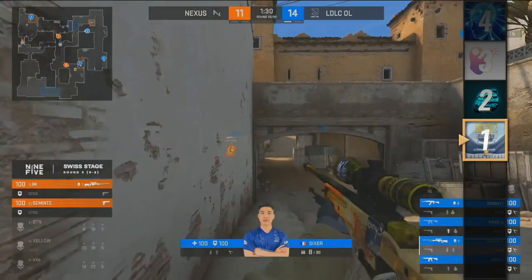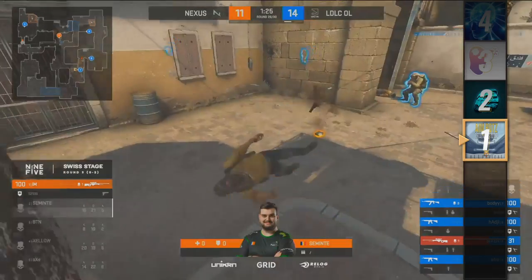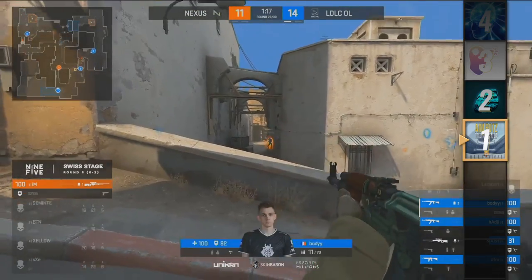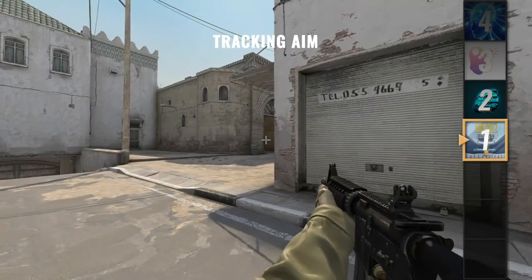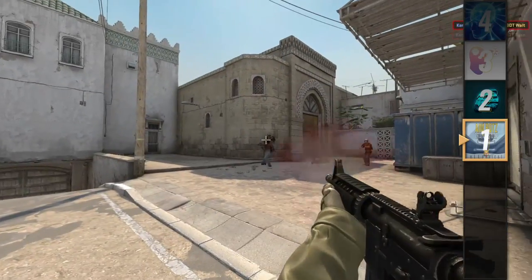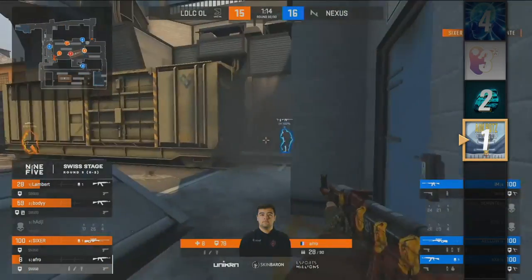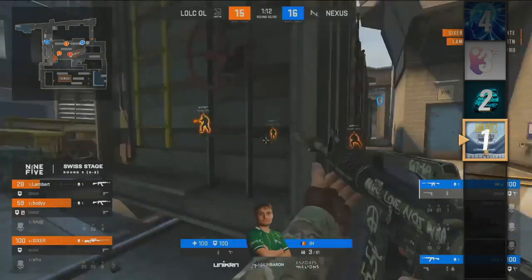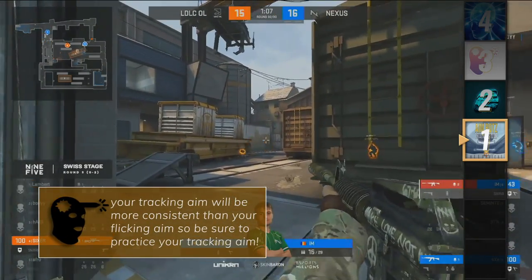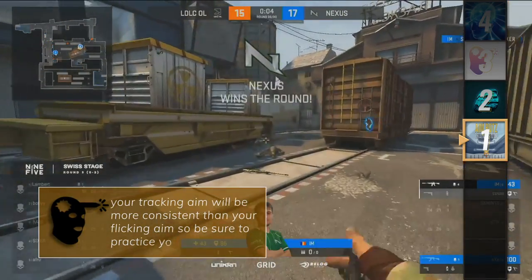Starting off with raw aiming ability: aiming is the most important part of the game, yet people of all skill levels often overlook the different nuances of aiming. There are two different types — tracking aim and flicking aim. Tracking aim consists of keeping your crosshair on the player model as it moves, whereas flicking aim is about snapping your crosshair to a target somewhere else on the screen. You want to rely on your tracking aim more than your flicking aim, as it will always be more consistent due to the nature of each type.